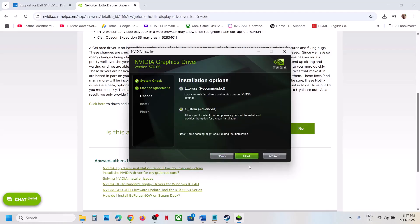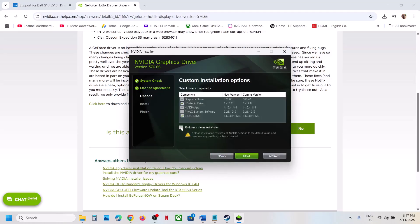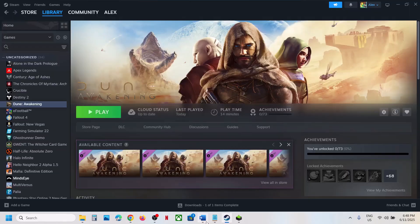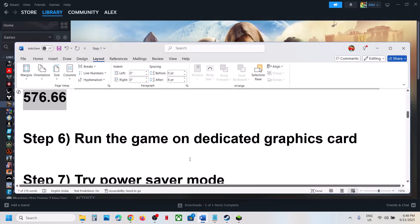Select the Custom option, click Next, and put a check on the box which says 'Perform a Clean Installation.' Click Next, and once installation is done restart your computer. After the system restart, launch the game and check.